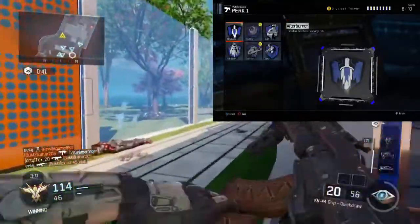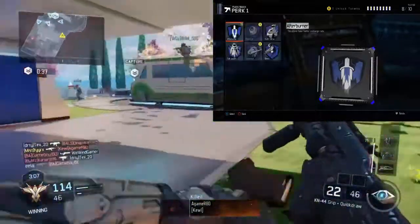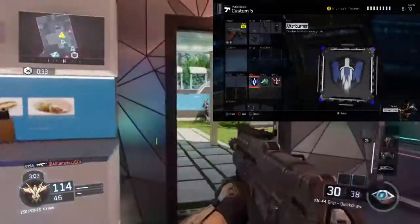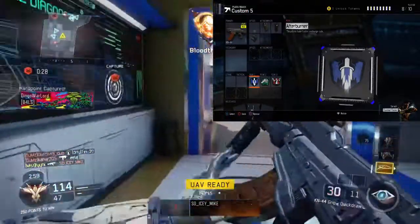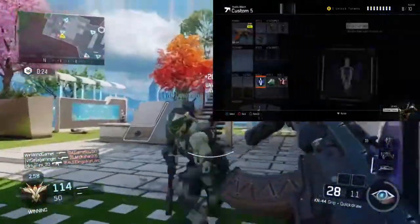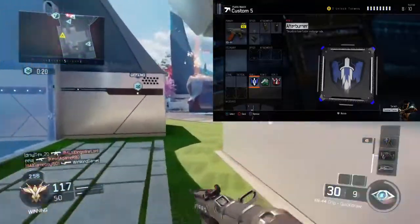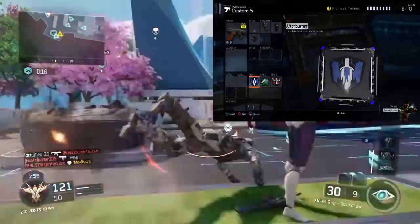Perk 1 is your choice, but since I usually rush with this class, I prefer using Afterburner because it recharges your thrusters faster and you have more thrust in a quicker time. You can just jump around as much as you want — I tend to jump around a lot, that's my thing. Even in 1v1s I fly across the map with thrusters.